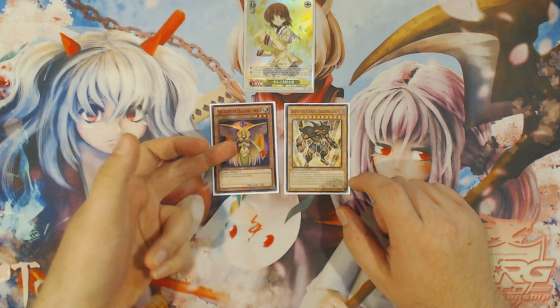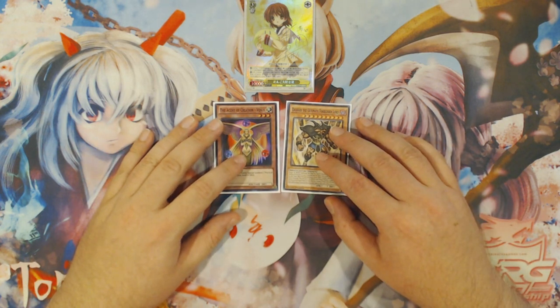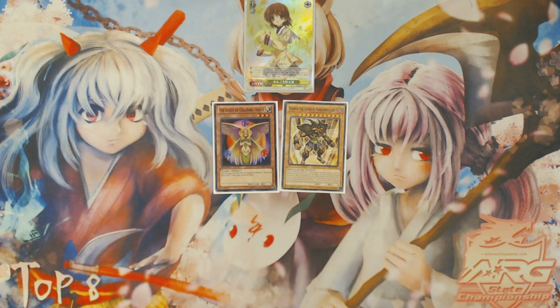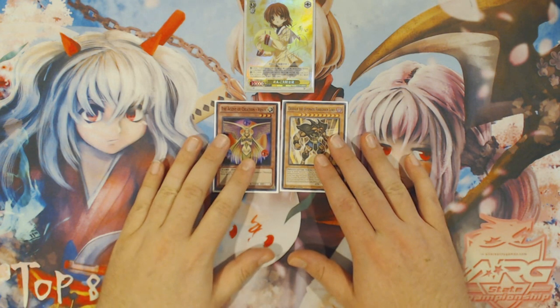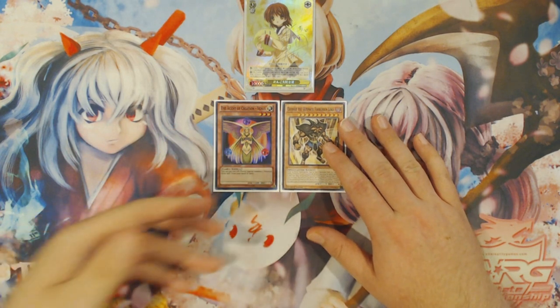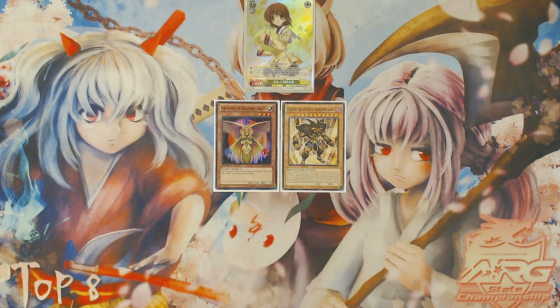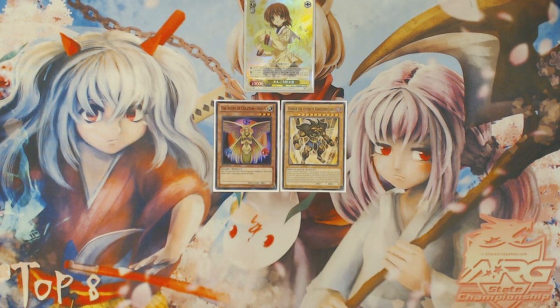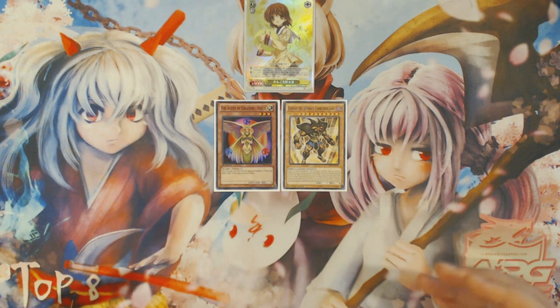What I'm going to show you today is a two-card combo involving the Agent of Creation Venus plus Exodius the Ultimate Forbidden Lord, and what this does by itself as a two-card combo is it yields you a plus four to card advantage, and it gets you a draw three off Nengiru, involving no other World Chalice cards at all. It's completely self-sufficient. What it means is that you're going to be using Venus as the sole combo enabler for the entirety of this combo, and then you're going to reset a heavy portion of the resources that you use with Exodius, and then use them again.